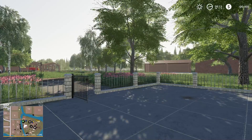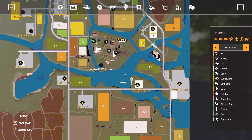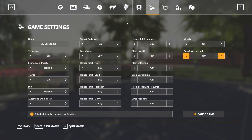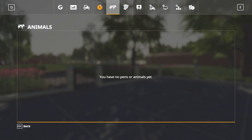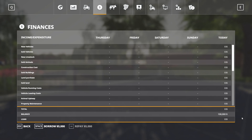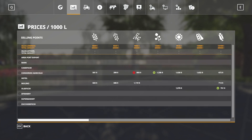Let's go ahead and jump into the tour. We'll hop into the menu here first. We'll turn that down to one time. There are contracts in the fields you don't own. You start off with $100,000 in new farmer mode, and you have quite a bit of equipment in here, which we'll take a look at in a second. And several sell points, once again, as mentioned.